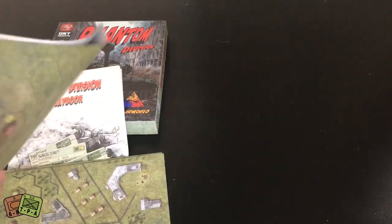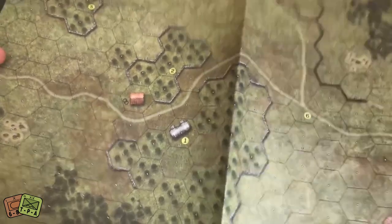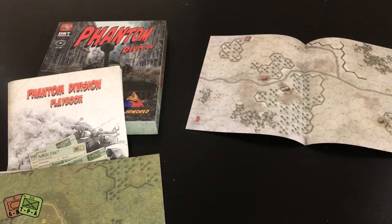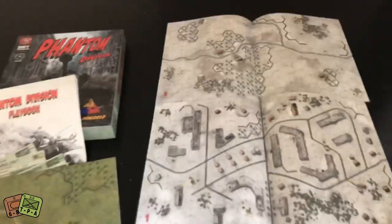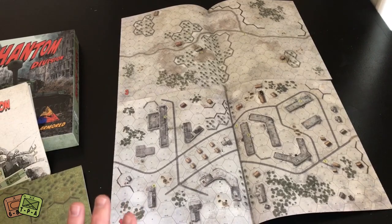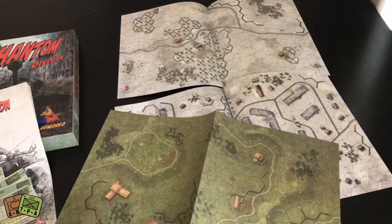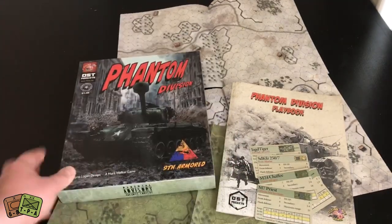The maps are paper maps but they are dual-sided. Here's the non-winter side - summer or spring or fall - and then here you have the winter side. Map number three is obviously going to depict a winter battle, and remember that the 9th Armored Division fought in the Ardennes at the end of December 1944. Here's a look at two of those maps laid out - really nice looking maps. Normally with OST they do fully mounted map boards, but I'm actually okay with these paper maps. I like these smaller maps; it gives a different feel and becomes a little more manageable.